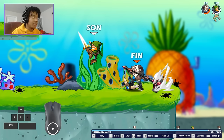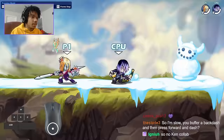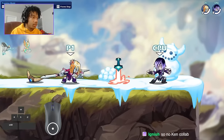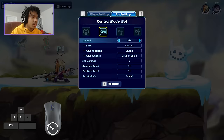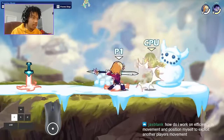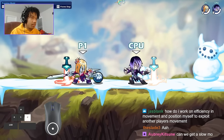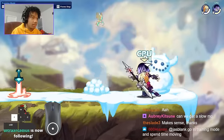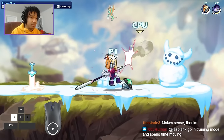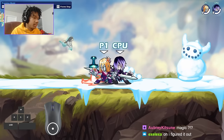Depending on how you input it you get different results. You can buffer back dash and then press forward and dash. If you want to do a forward dash without holding down, you do your attack, hold backwards as you're doing the attack, then while holding back press the dash button — it doesn't do anything until you press forward. So it's basically: attack, hold backwards, press dash, let go of back, then press forward. You can let go of your dash button, and you're able to do a forward dash without holding down.